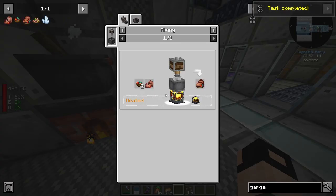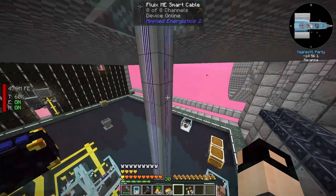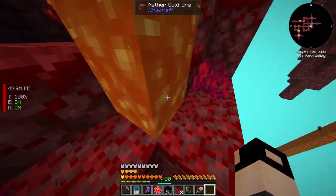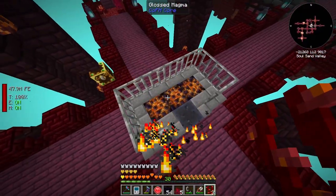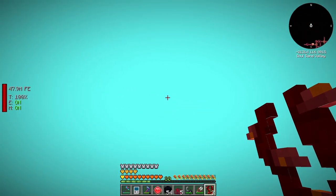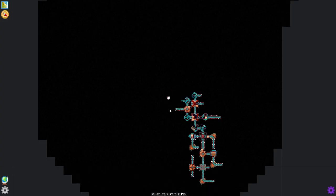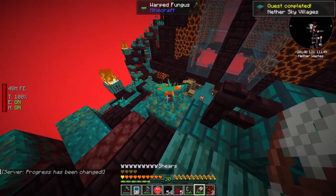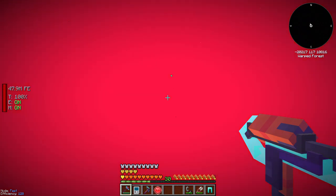Next we need: staff, hoglin, crimson roots and warped roots. I guess we need to fly into the villages. Can I just harvest them by hand? Let's get a few. There's a chest I haven't opened - nice. I need to find another village which is a warped forest village - a warped sky village. I think I found one - it took a while. That's what I needed - let's get a few of those mushrooms and the warped roots.